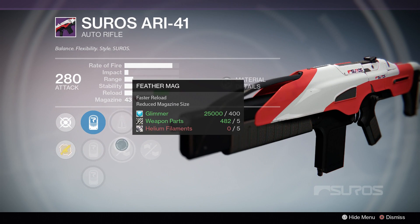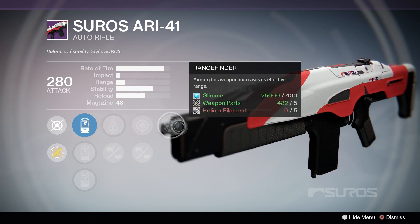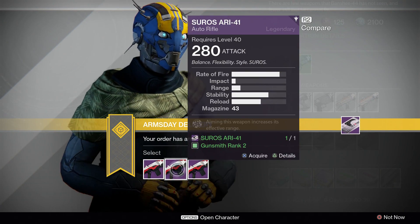For the Tier 2 perk, you can choose between snapshot and injection mold. I'd pick snapshot since the stability will already be pretty high, and you probably shouldn't hurt the range any more than necessary with this gun.